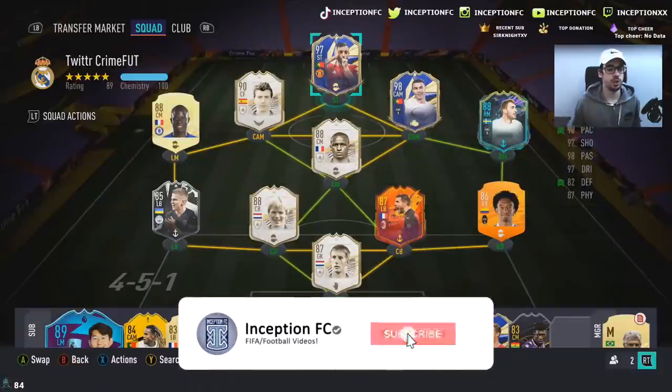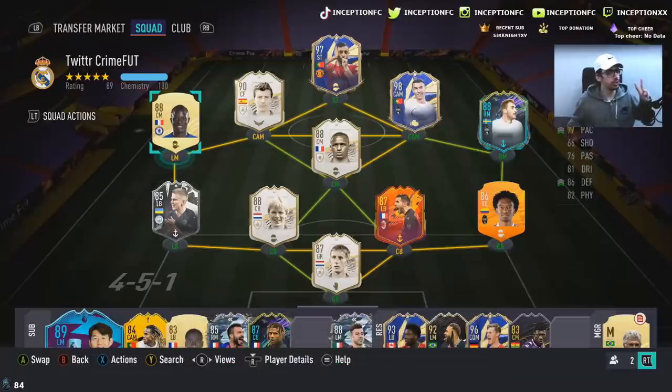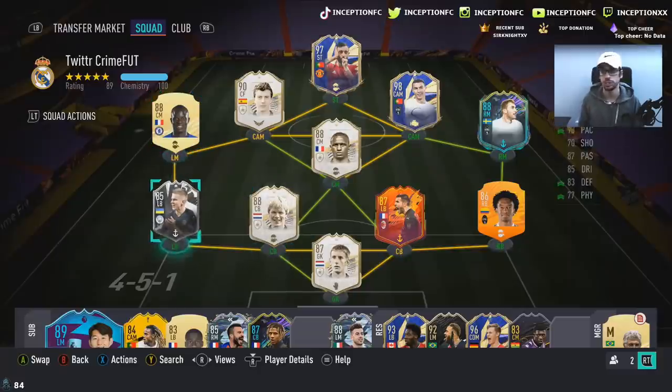Hey guys, what's going on? Inception here and welcome to another video. Ladies and gentlemen, we have two showdown cards to review today — Herman and Zinchenko. We're going to start off with Zinchenko and then we'll probably get the storyline cards as well today, so we're going to have probably five reviews to do. For this video, let's check out Zinchenko.